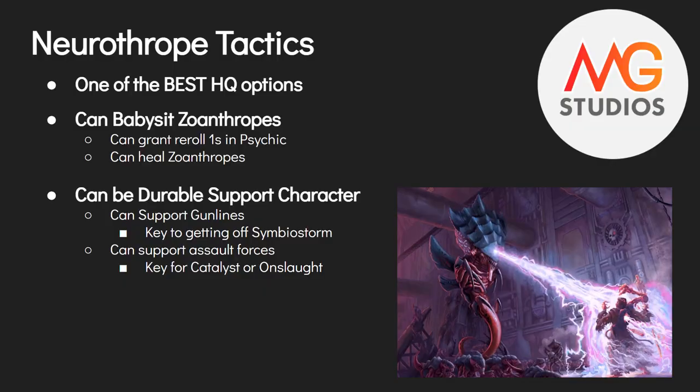For Neurothrope tactics: there are two main things he does. One — babysit your Zoanthropes: give them rerolls of ones on psychic tests and potentially heal them. Two — he's a durable support character who sits in your gun line and grants Biostorm, or supports assault forces before they launch by guaranteeing Onslaught or Catalyst with the relic. He's almost an auto-include in most lists because he does so much for his points value. Taking two of them is also strong.